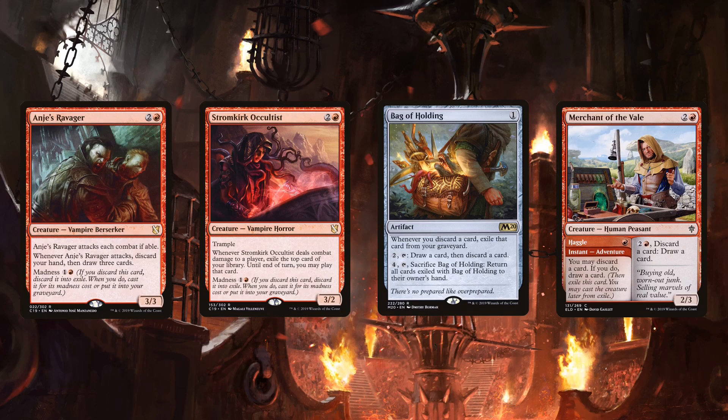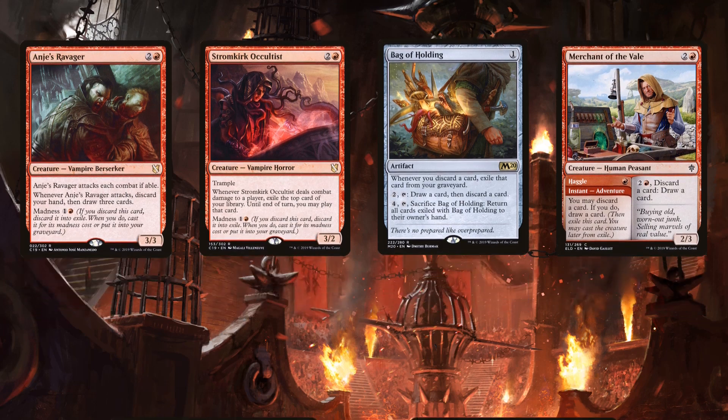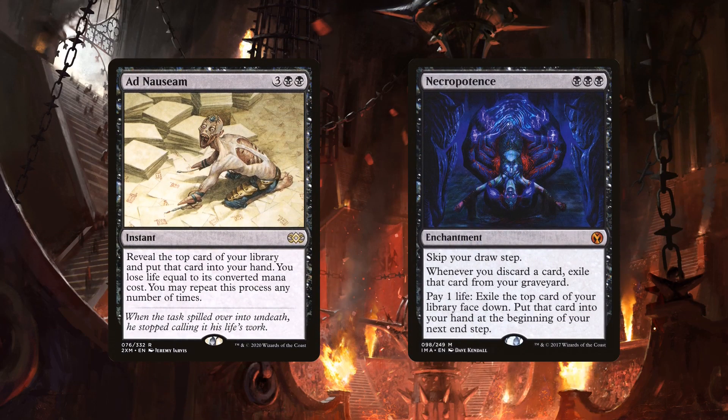Anya runs a very small amount of card draw because the commander is a draw engine. Anya's Ravager and Stromkirk Occultist mostly make the cut because they have Madness. Bag of Holding has great synergy with Anya. I'm not sure how I feel about Merchant of the Veil, as Faithless Looting just seems better. However, it does serve as a mana sink even if it is inefficient. Anya doesn't run Ad Nauseam, which is shocking. Anya does have a CMC of 2.18 and runs Ulamog, so it won't be as effective, but it's still incredibly powerful.